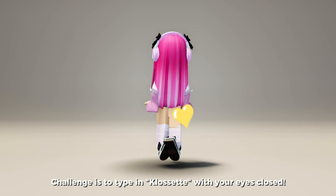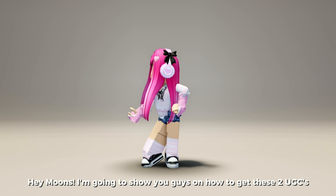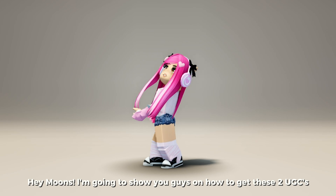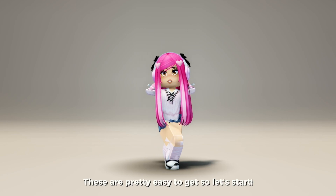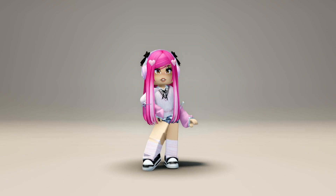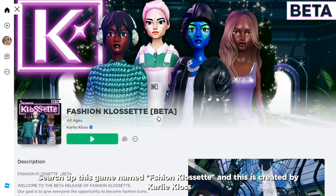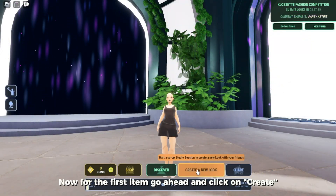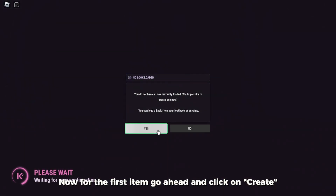Hey moons, I'm going to show you guys how to get these two UGCs. These are pretty easy to get, so let's start. Search up this game named Shown Closet — this is created by Carly Claus. Now for the first item, go ahead and click on Create.